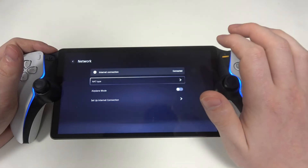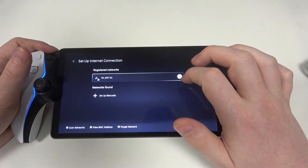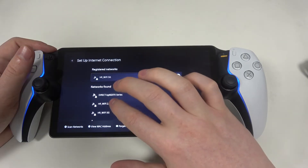Inside we can select the network. Right here we can go for set up network connection. Now wait a few moments until you can see all of the networks available.